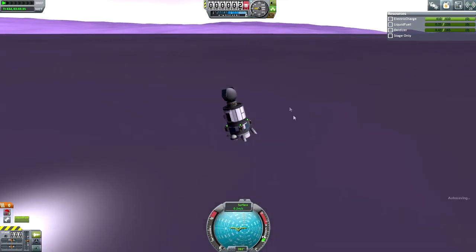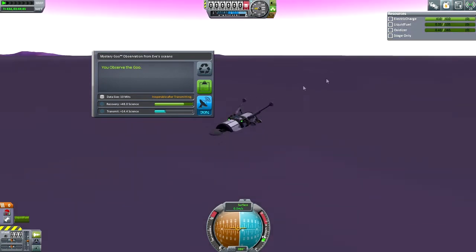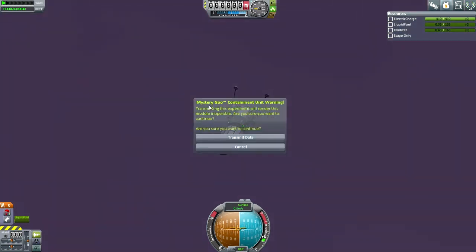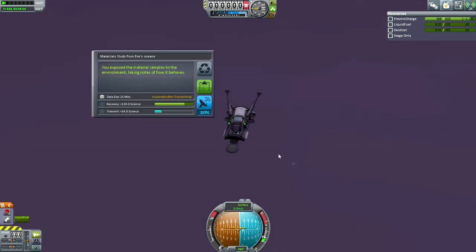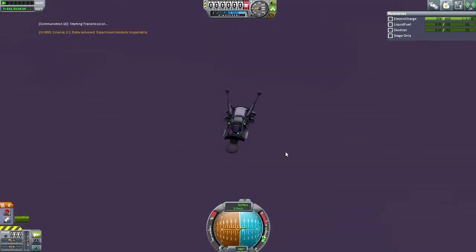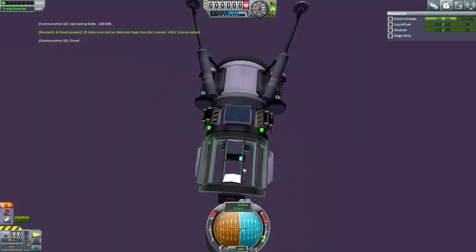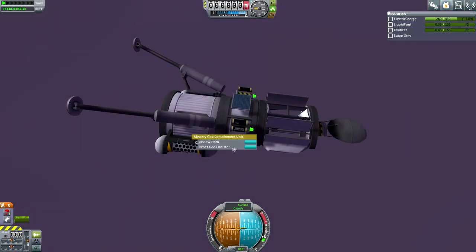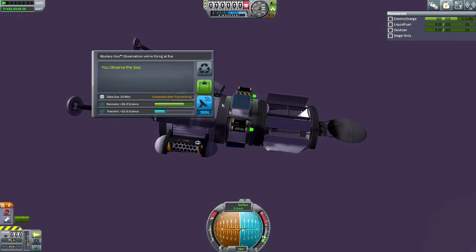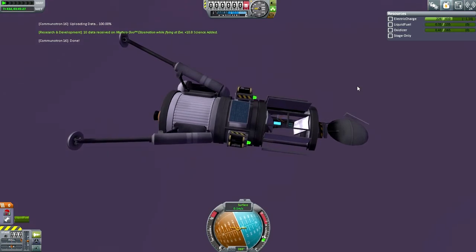Observe mystery goo — hope that doesn't break apart when it flops. It doesn't. Mystery goo from EVE's oceans — it's EVE's oceans instead of EVE's waters, because we are not too sure whether it's water or not. Material study from the oceans — oceans of what? We do not know. And then there was that one goo container I did from in the air, and we need to transmit that data because I saved it. I didn't want to transmit it while in the air because it might deplete my electric charge and prevent me from controlling the vessel. We transmit that here.